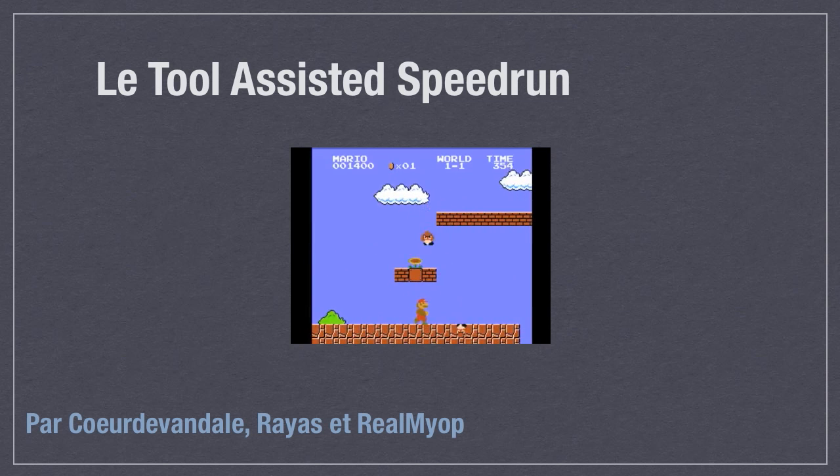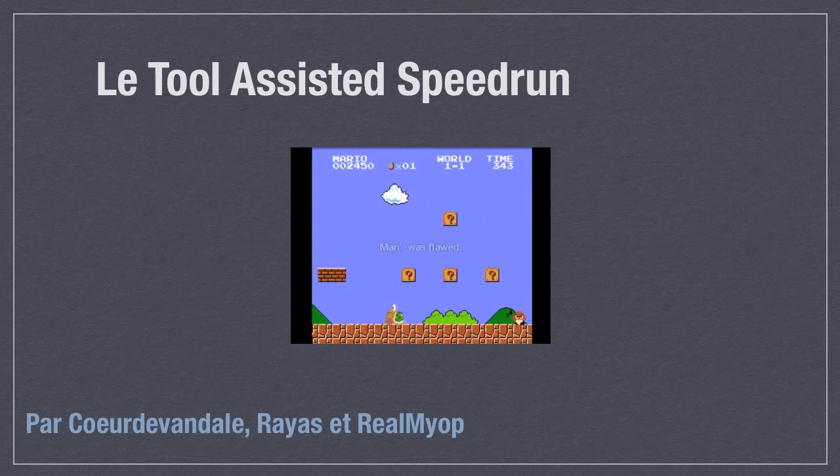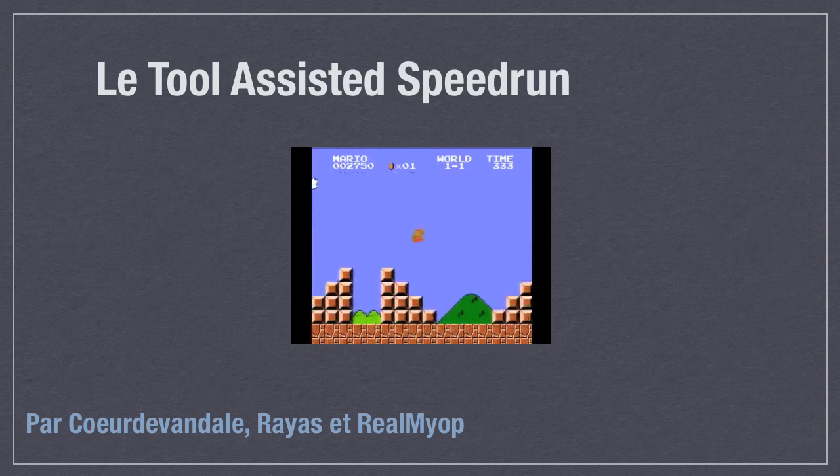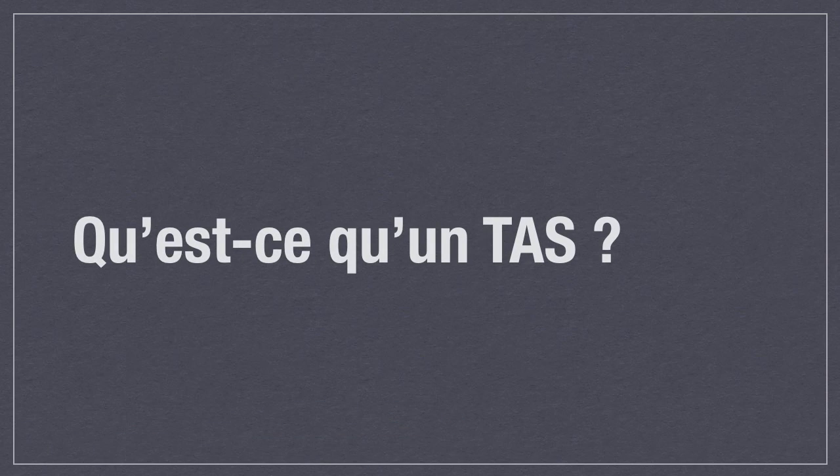As you can see, we have this really nice video that the community has made — the presentation about the tool-assisted speedrun. This is what we are using when people are waiting and getting in the room. So first, what's a tool-assisted speedrun? Everything starts with the speedrun itself, and by definition, a speedrun is just something where you want to finish a game as fast as possible.